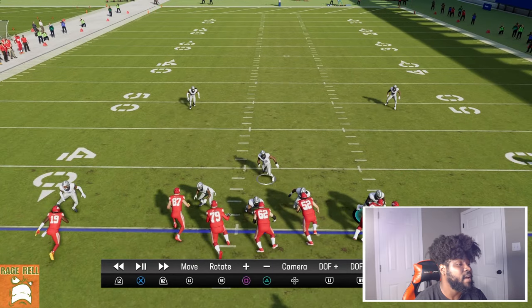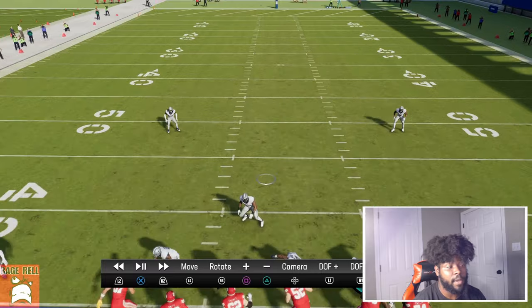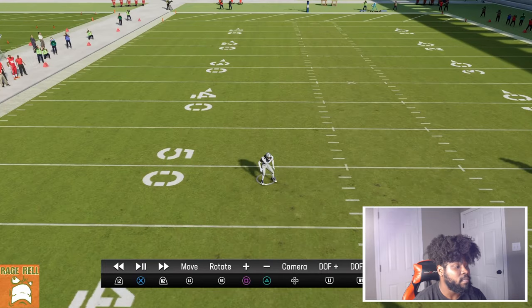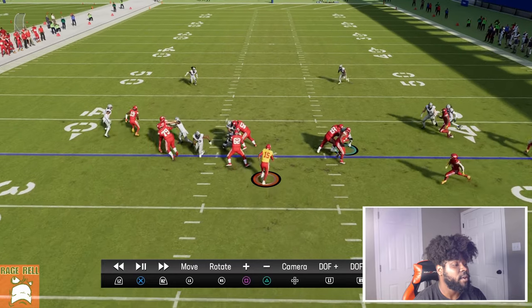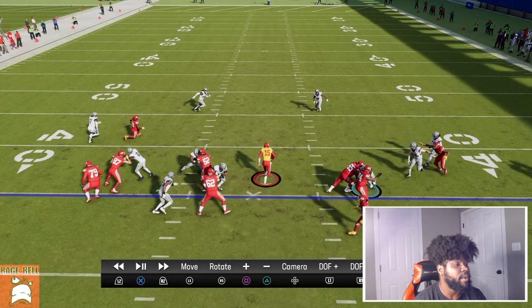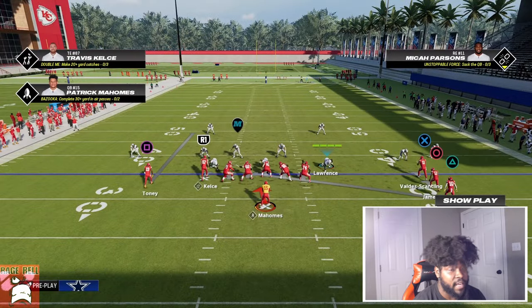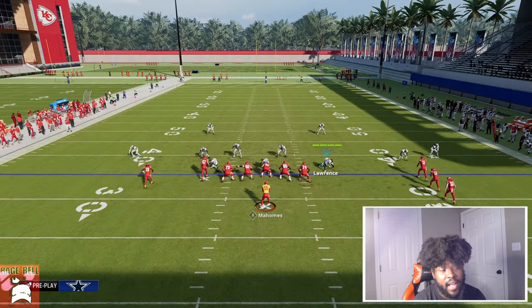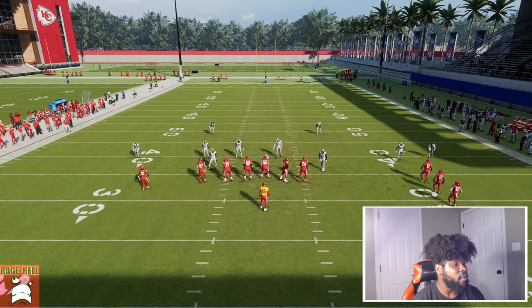If somebody's playing man coverage versus this formation, they're either going to be using the linebacker or using the safety — no matter what, you just have to make a read. You just have to see where they're going and you need to be on Conservative. All we're looking to pick up is three or four yards when we run this play. That is all — we're not trying to break it to the house every time. That's not what this offense is about.